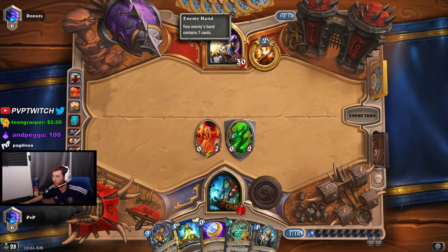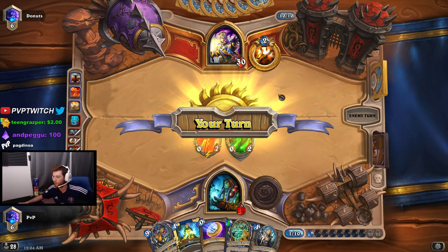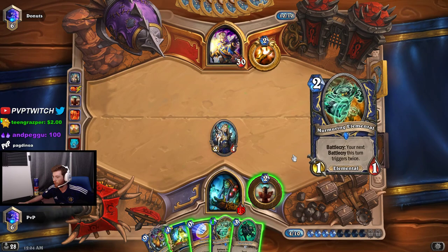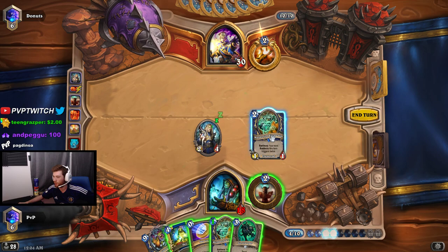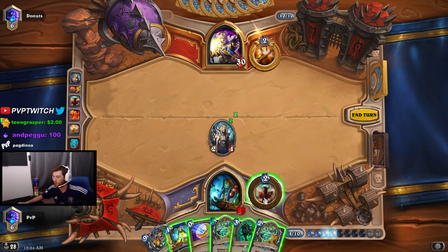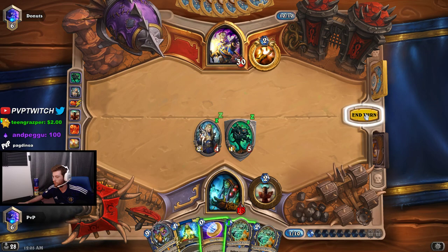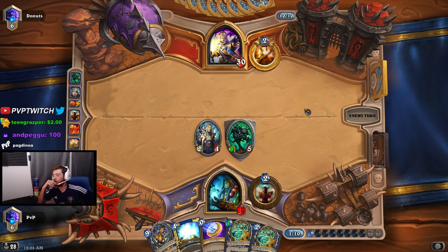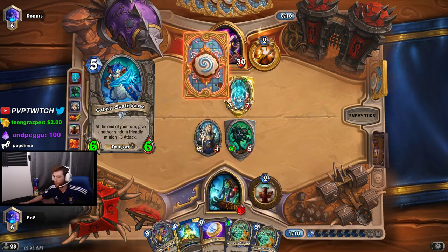This Doomsayer is probably going to block him from playing any cards this turn, and the good thing is I've got a taunt so even if he has a rush card he can't kill it. He had to skip his turn because of my Doomsayer. I'll play this just to thin out our deck. I don't think I need to keep my coin for safety anymore — actually I can do Murmuring Elemental, Shutter Walk, then coin into another Shutter Walk.